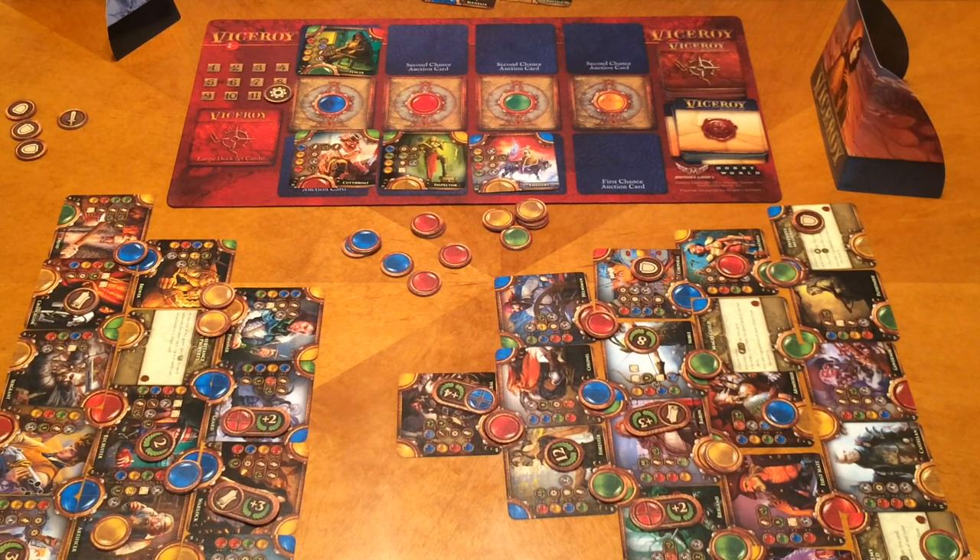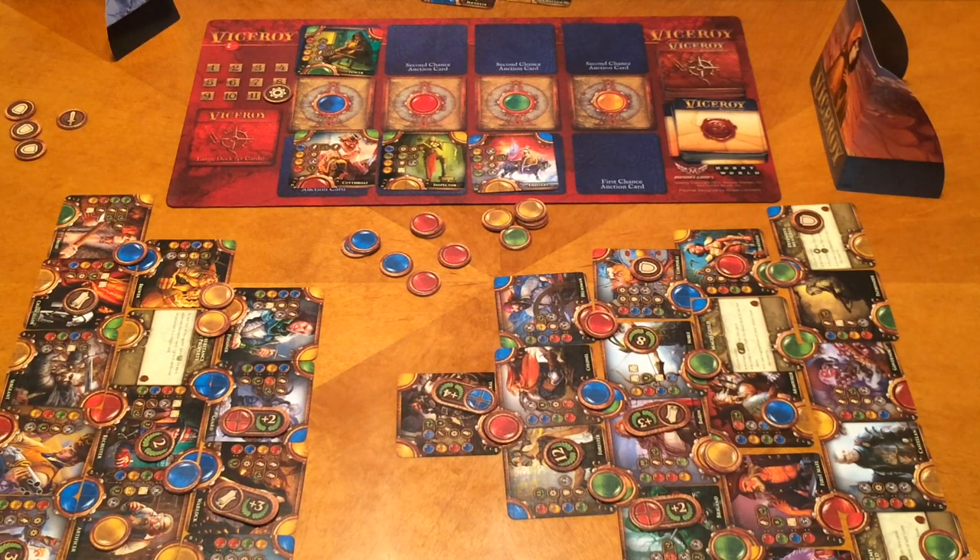Strategy in Viceroy is similar to Splendor — being able to keep certain gem colors away from your opponent is a big thing. The bluffing in the auction part is really cool, and having the second chance auction lets you look ahead. Megan says Tim never thinks ahead strategically, though Tim tries to. Megan clearly outperforms at this game. The artwork on the cards is all unique and really cool.